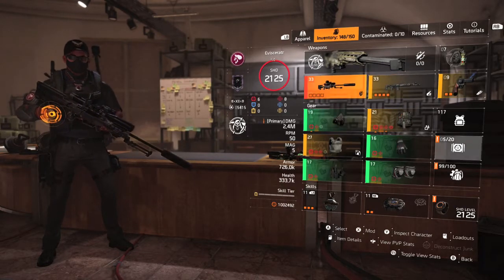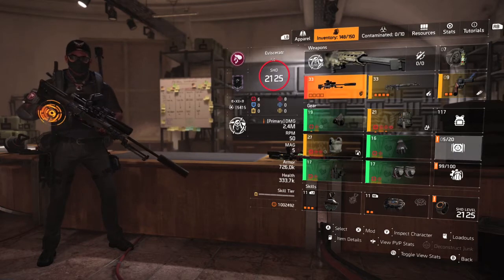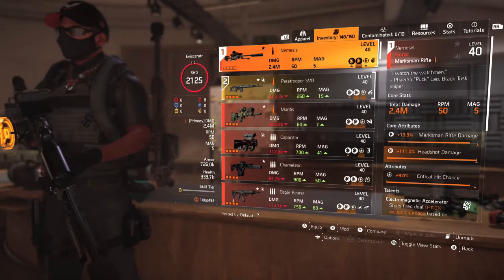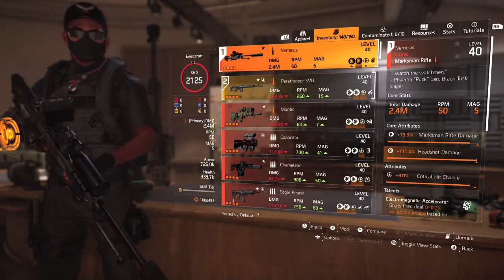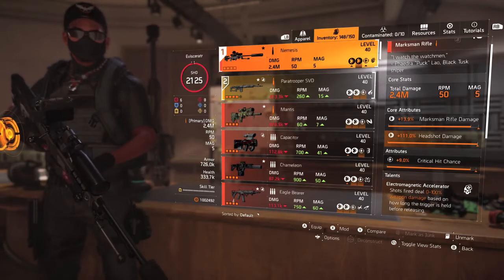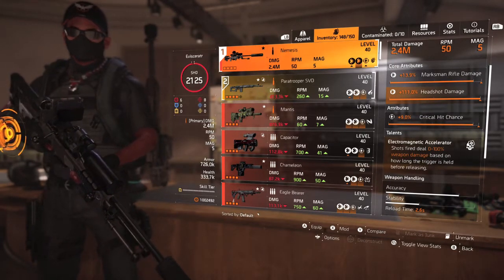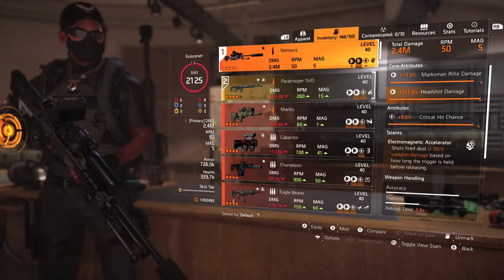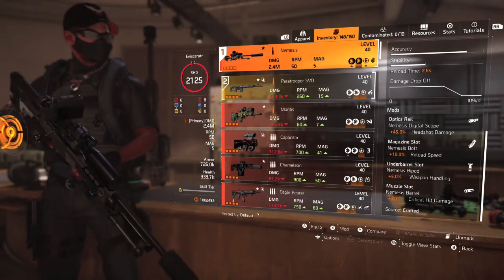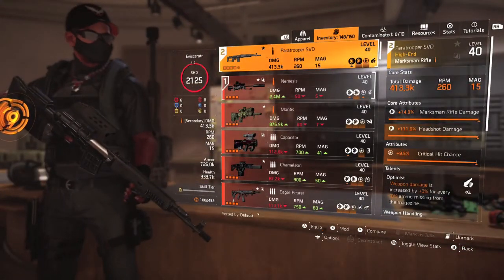I'm going to get right into it because I'm going to be going over two builds, two loadouts for this video. This first build — I'll start with primary and secondary weapons. I'm going with the Nemesis. If you haven't already had it, there is a way to get it; it takes about two to three weeks unless someone drops it for you. The Nemesis has 2.4 million total damage. This particular one's not maxed out on marksman rifle damage but pretty close. It has headshot damage, critical hit chance, and the Electromagnetic Accelerator — shots fired deal zero to 100 percent weapon damage based on how long the trigger is held before releasing. It's got 45 percent headshot damage, 10 percent reload speed, five percent weapon handling, and the Nemesis barrel on the mods.